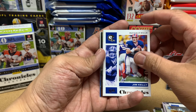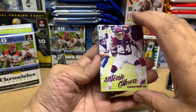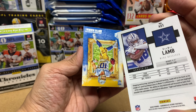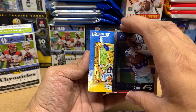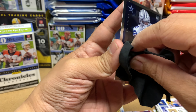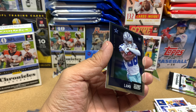Oh, look at that — Jim Kelly, one of my all-time favorites. We've got Michael Thomas, Antonio Gibson, and a pink — CD Lamb, that's awesome! And then look at that — Justin Herbert! Just when I was complaining that I wasn't getting any big four quarterbacks, I get Justin Herbert.